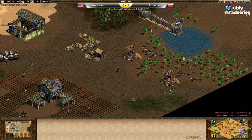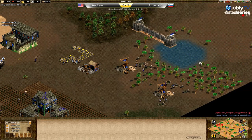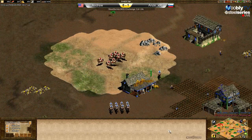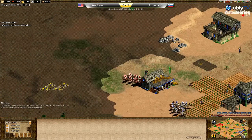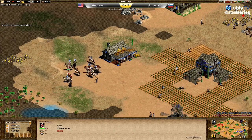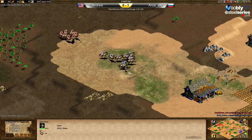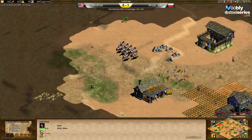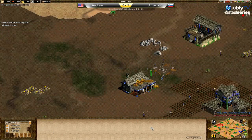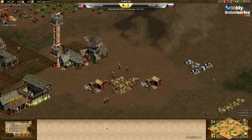Anze can bring archers or cav archers here and attack Andrew. Andrew wanted to make a palisade here just to block going behind his numbers. 43 population for Anze, 44 for Andrew, then 41. Both defending and fighting — both without bloodlines. Andrew in his base with the support from one spear; the other one is protecting the gold. Now making the first archery range.